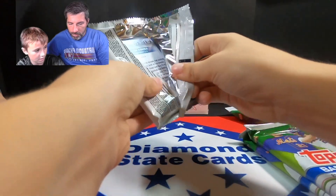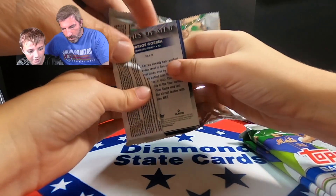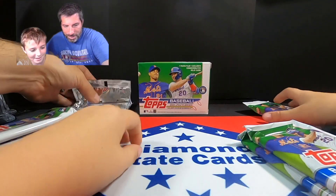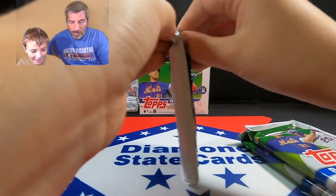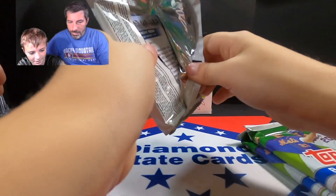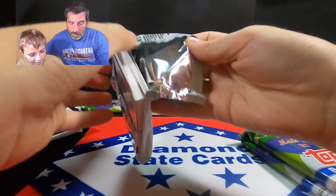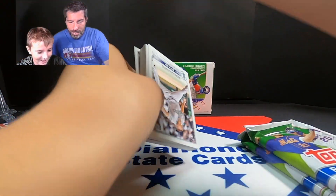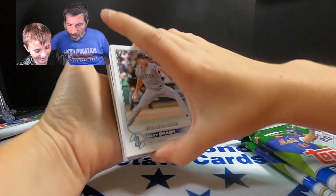Looking for the J-Rod. Ryder says it's in this pack — he can feel it. There's only three cards in that pack though — let's save that one for last. This other one feels really thick. Wait, are there two cards stuck together? Let's find out what's in here — could be something good.